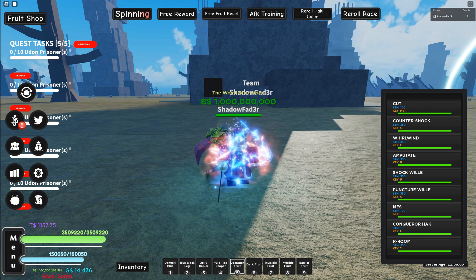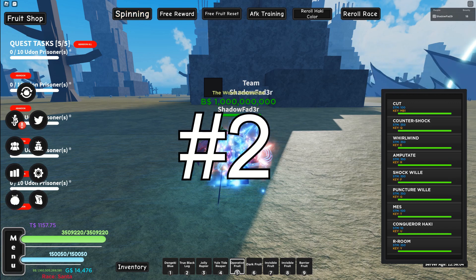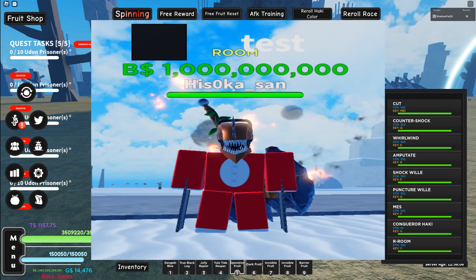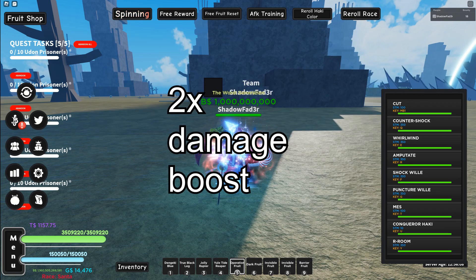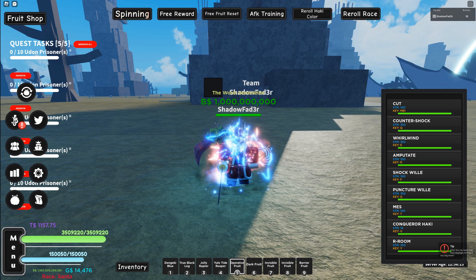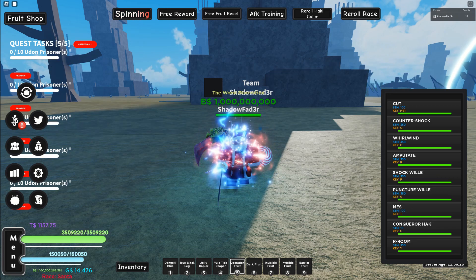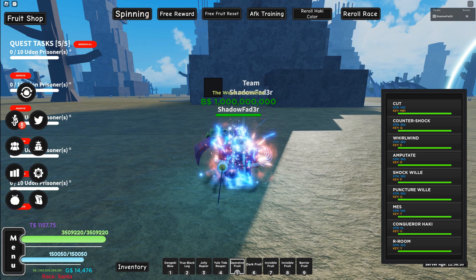At number two we have Chainsaw Man, which just came out. Chainsaw Man does a 2x damage boost — one of the stronger ones. All you need is a scroll from the Multiverse Island; it's a 5% drop for the Chainsaw Man scroll from the Chainsaw boss. You do need gems to unlock the full transformation, but you do not need a special race for this.